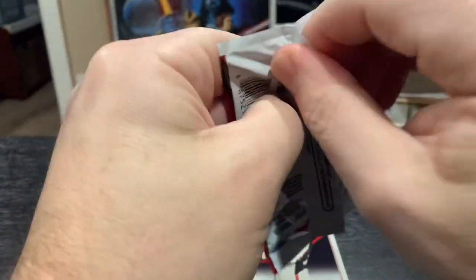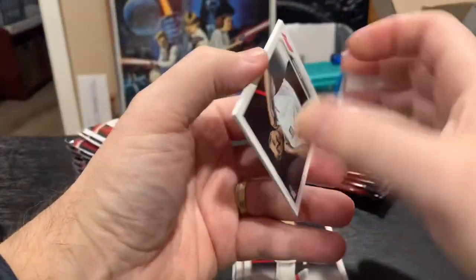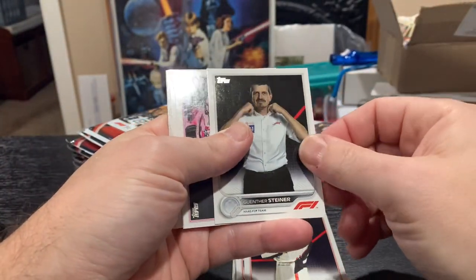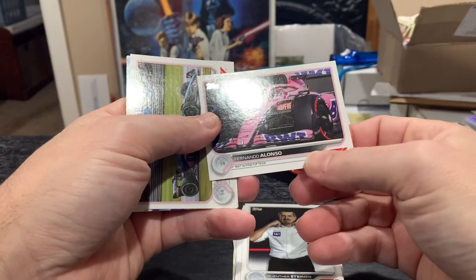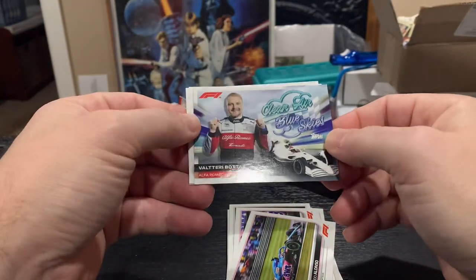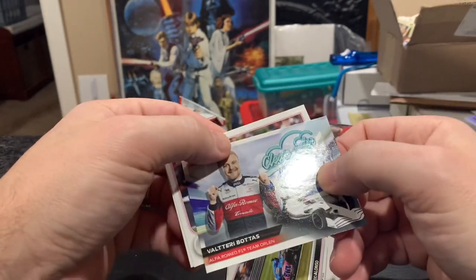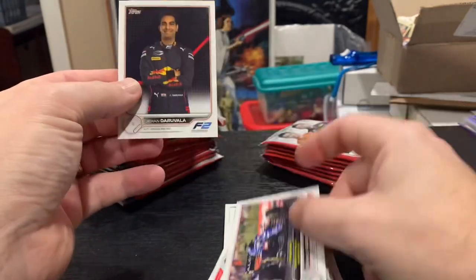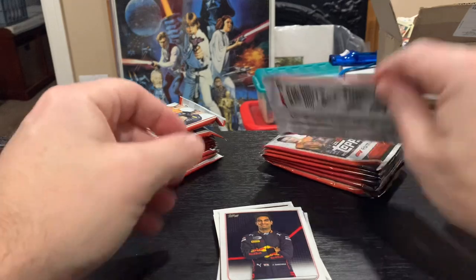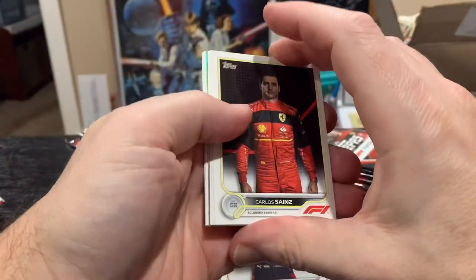Let me know what you guys think of this. The checklist has racers, drivers, pit crews, and cars. We've got Gunther Steiner, Fernando Alonso — and another Fernando Alonso. Here's a Clear Air Blue Sky insert — I think those inserts are about 1 in 5 packs. Another Fernando Alonso pack, three cards from him. Each driver I think has maybe two or three cards plus their car and pit crew. Carlos Sainz, now with the Ferrari team.